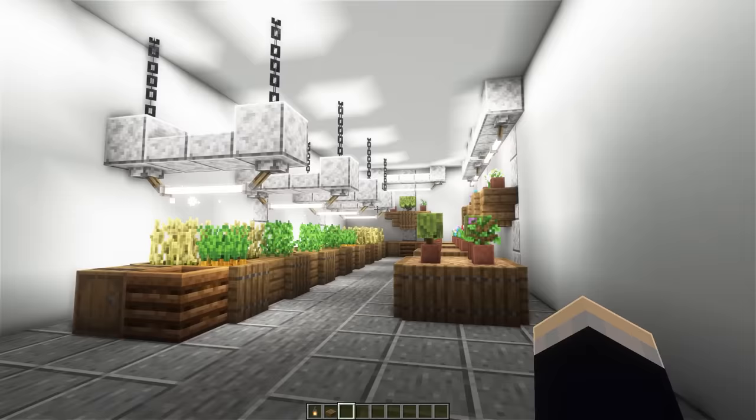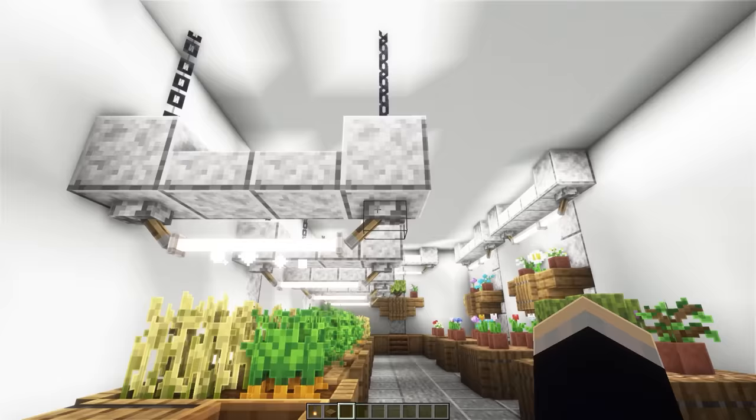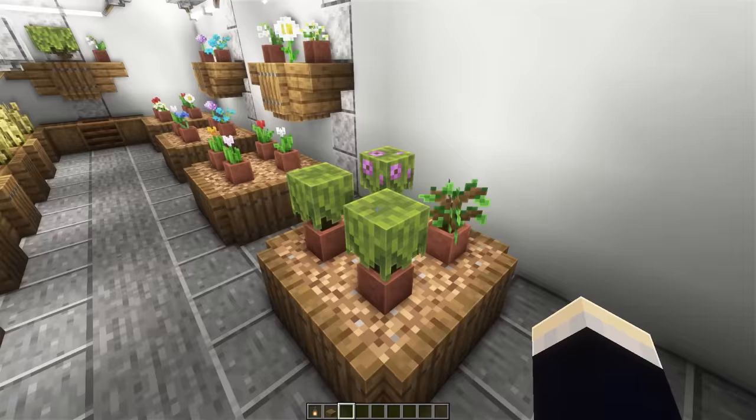For the last of these first three farm designs, we have the hydroponic one. I've made quite a few hydroponic farms, and this one is probably going to be one of my favorites. I really love this light design - we have these hanging chains and then some levers that point in towards these end rods, which look like some fluorescent lights. At the back, we have a couple of shelves with more lights above those, and then these individual tables with a whole bunch of azaleas and flowers around the place.